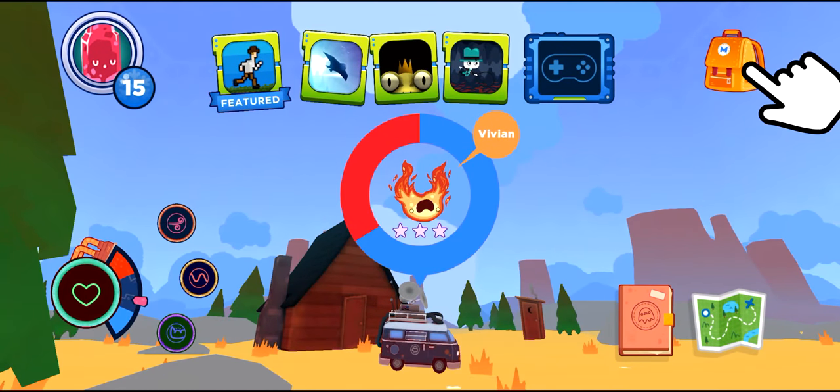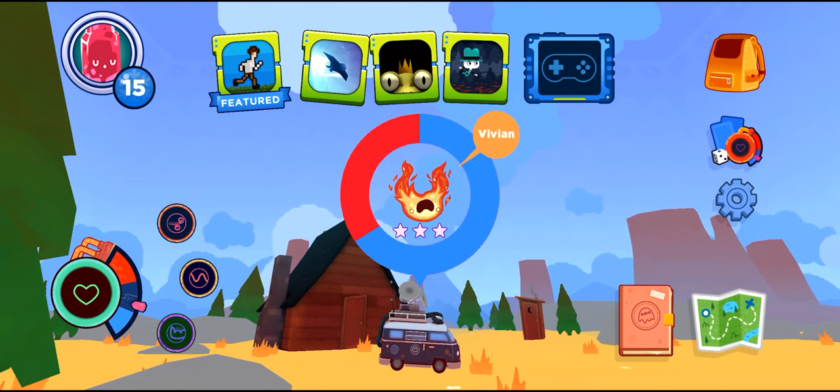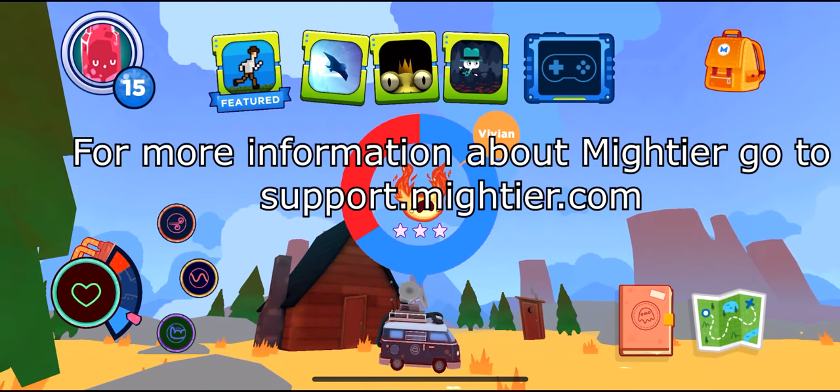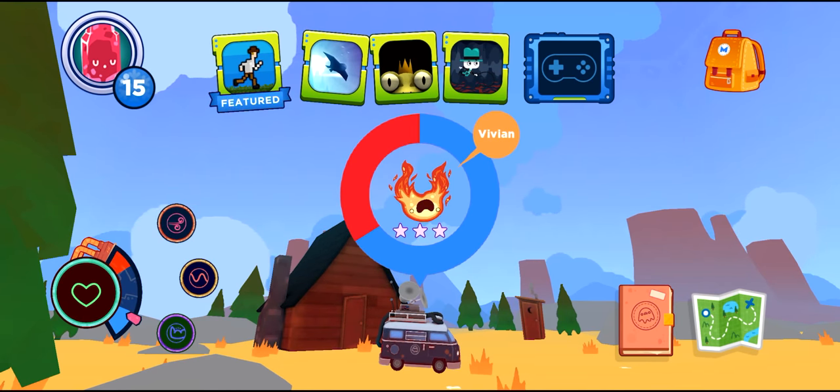The last icon on the main screen is the backpack. Inside the backpack are the settings menu where you can swap players, and gizmode, which offers fun ways to play with the gizmo and see your heart rate outside of the Mightier app. I hope this tour through Mightier version 1.8 has been useful. If you've got any questions, don't hesitate to reach out to our family care team. Bye!